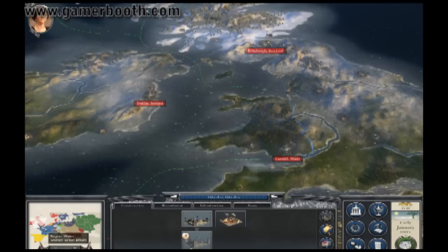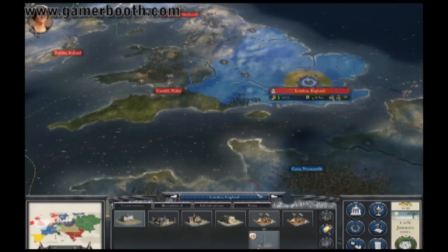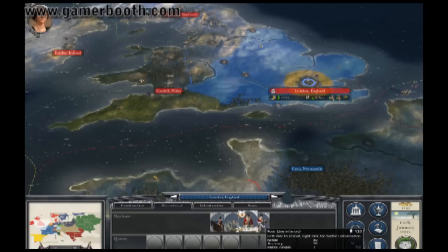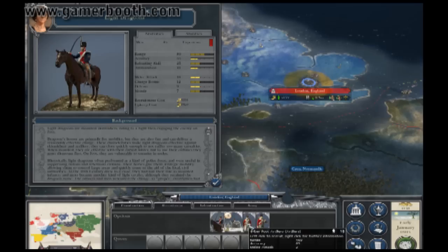So, to end my turn, I suppose I should check out some of my recruitment options. Why can I suddenly not recruit troops? Oops, I'm clicking the wrong thing. So, we have some militia, foot-line infantry, 6-pounder artillery, some dragoons. I'll put a couple of line infantry here.